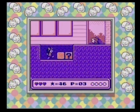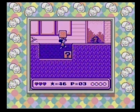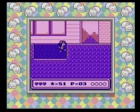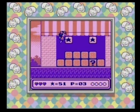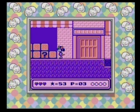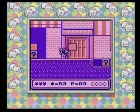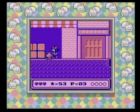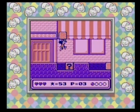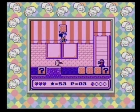Mickey's Dangerous Chase comprises five stages, each with three acts apiece. After picking either Mickey or Minnie as your playable character — there's no difference between the two — your main goal is to navigate your way to the end of each act where Goofy is waiting for you. Your only means of attack is to grab blocks laying throughout the level and toss them at enemies.